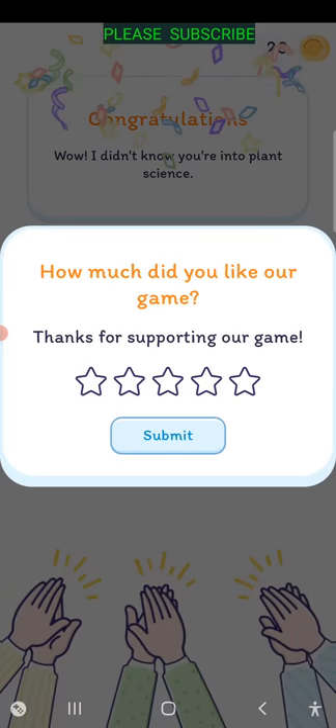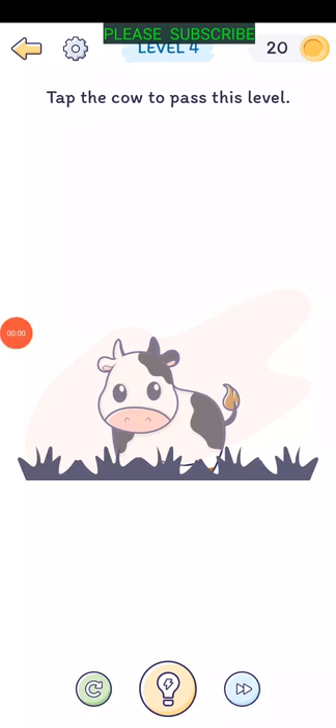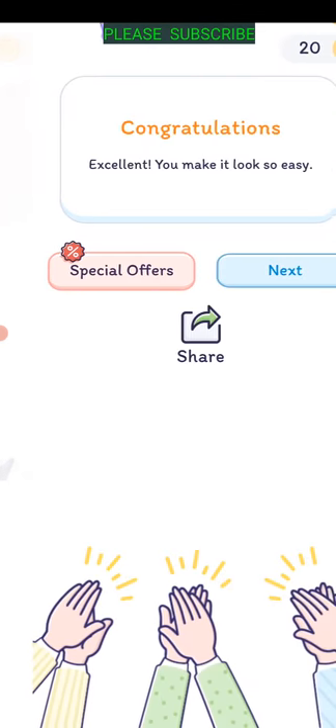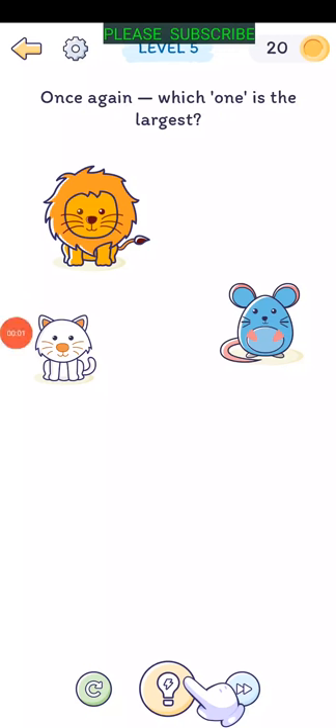Level four: tap the cow to pass this level. Just drag this thing out of the way with your finger and then tap on the cow. It looks like the lion is right there - clicking on the lion one and we'll see.